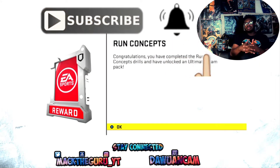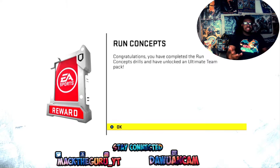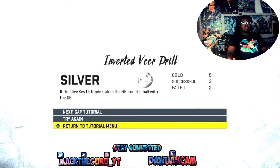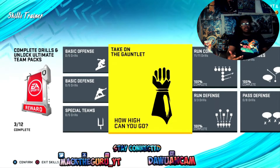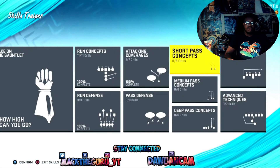You can easily get some secret packs. Most people don't want to focus on this, but as you can see right here on the screen, I completed a run set in the skill trainer. Congratulations, you earned that pack for Ultimate Team. This is not the first one I completed. You don't really gotta try hard on these — you can just get bronze on it and this will help you better your Madden game.